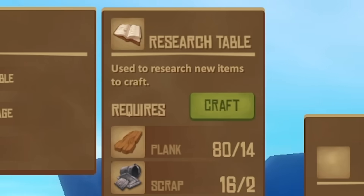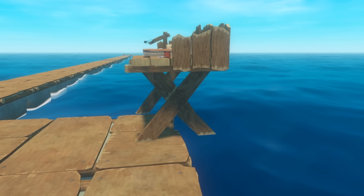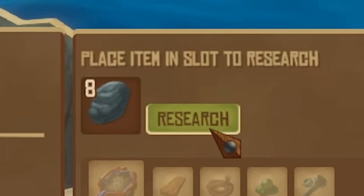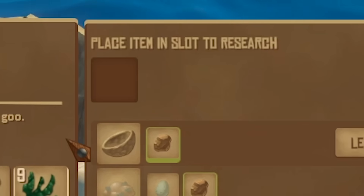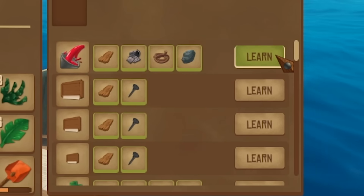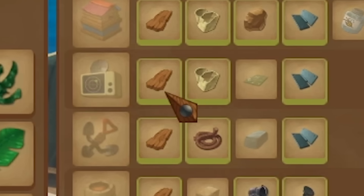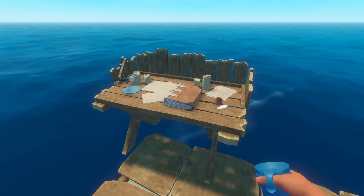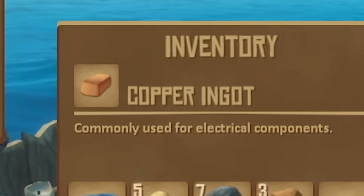We need to get started on building this stuff. To do that, we're gonna unlock the research table so we can learn how to build it — let's put it right there, hanging dangerously off the side like that. The way research works is we pretty much just give it an item, hit research, and it starts to tell us what kind of stuff we can unlock. I'm just gonna feed it all the random stuff I have in my inventory. The receiver is one thing I haven't unlocked yet — I've unlocked planks, plastic, and hinges, but I haven't researched circuit boards.